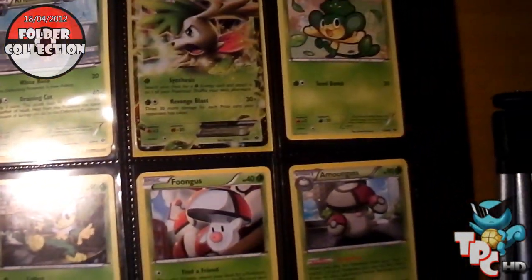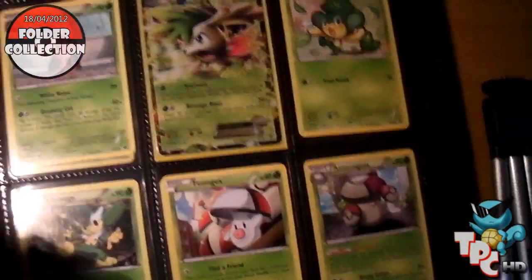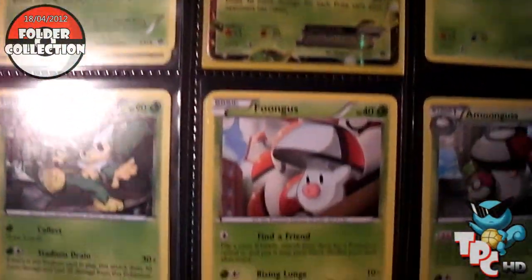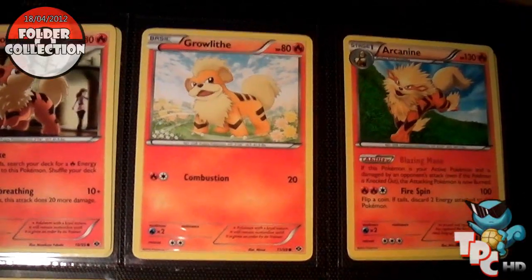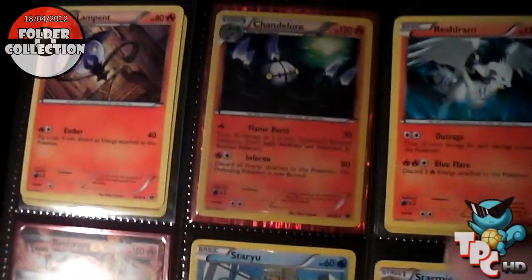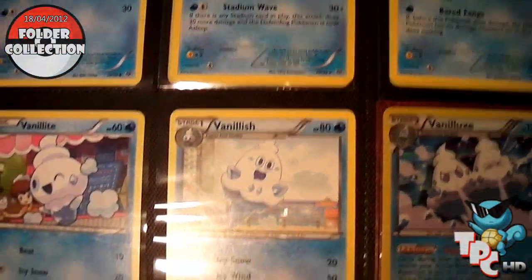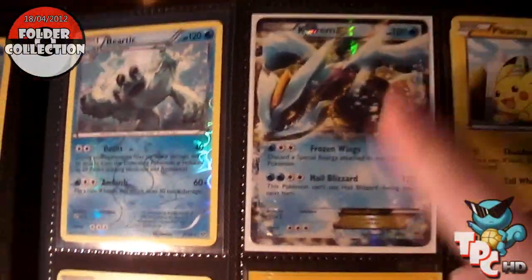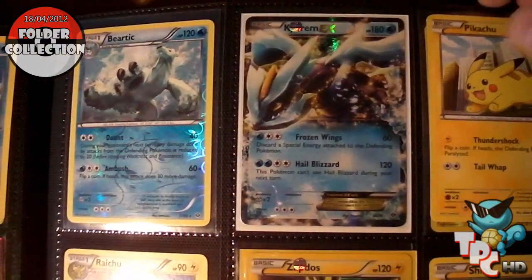That's my first folder. Now this second folder has my Next Destinies starting on the first page, then it goes to Noble Victories, and I've got the last few pages reserved for Dark Explorers when that comes out — which is very soon and I'm really looking forward to it. Here's my Next Destinies: the Shaymin EX on the first page complete. I'm literally missing about eight cards from this set — it's the three Shinies, the Mewtwo holo, Regigigas holo, the Zekrom and Reshiram holo, and the Mewtwo EX.